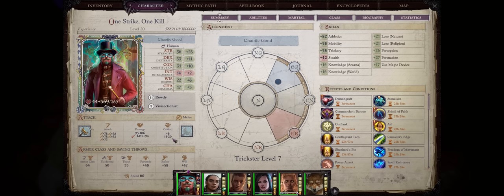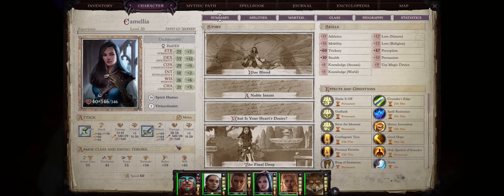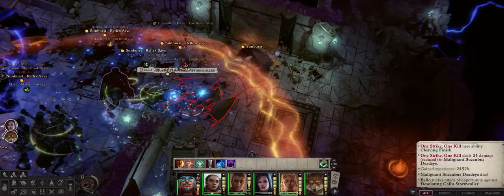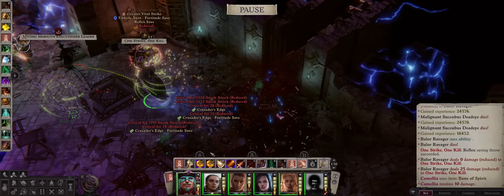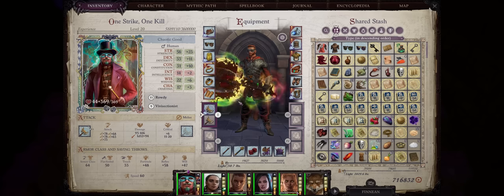Your Rowdy Rogue alone will have 55% critical hit chance, even up to 100% with Trickster. Your allies can also achieve as high a critical chance, and the best part is whenever they get a critical hit, you will get free attacks of opportunity for even more attacks, completely bypassing the limitation of Vital Strike. To put it simply, this build needs only hit the enemy once to pretty much explode all of the surrounding enemies, but you can still drown them in highly powerful attacks regardless. So let's get started with our Vital Strike Rowdy Rogue build.